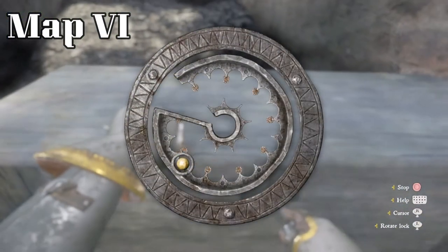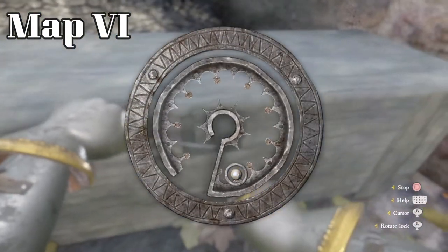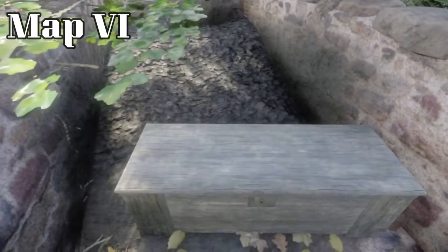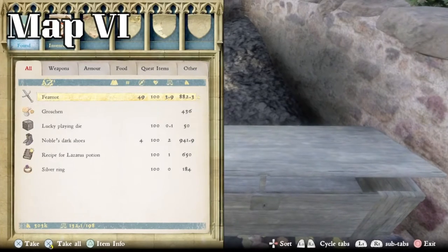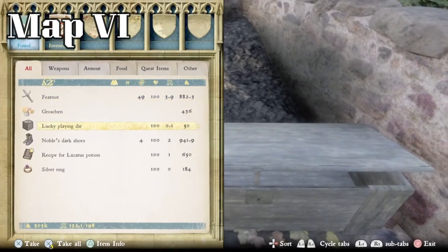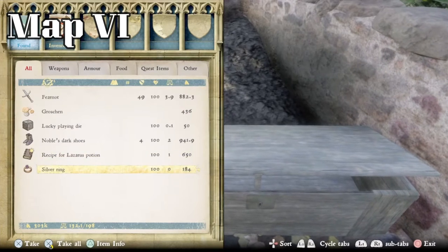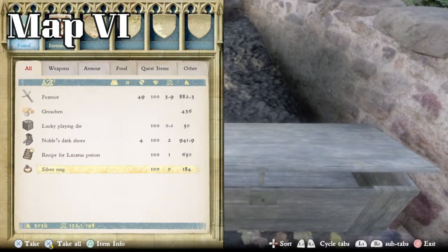We'll pop that open and see what's inside. Inside we have the Fear Knot, 436 groschen, a lucky playing die, dark noble shoes, a recipe for Lazarus potion, and a silver ring. Not the best chest we've had, but not the worst.